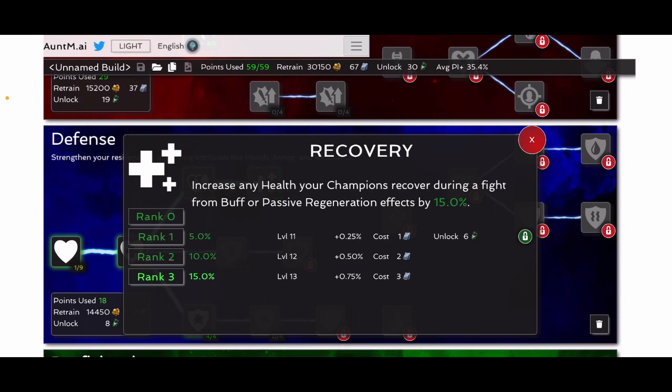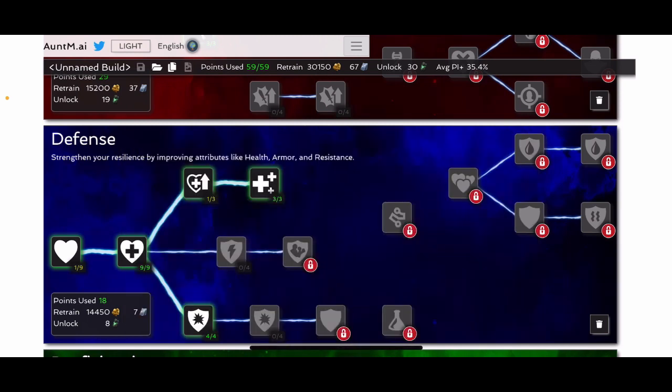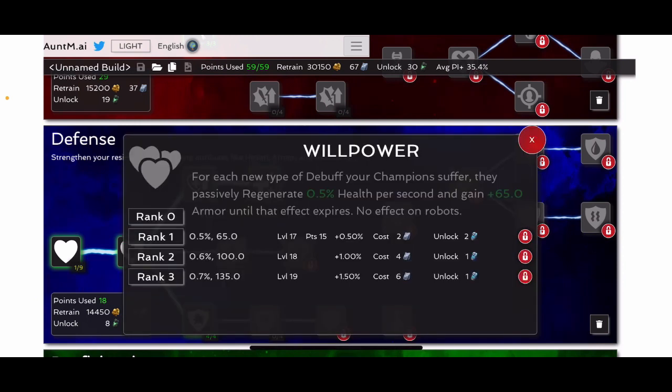Every single champion that heals — this increases how much they heal by 15%. If you're using any regeneration champ whatsoever, you want this. If you're going beyond that and using willpower, you also want those points in recovery. Most people will eventually unlock willpower just because it's a useful mastery to have, just because of the healing it can provide in various fights.